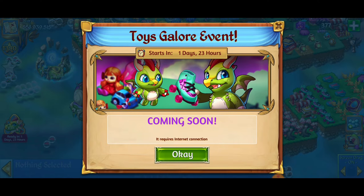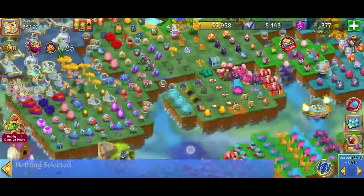We're going to get the first moves going on and, of course, the first two things you want to do in the beginning of the event is to get that first and second dragon and the twin life flower. For the Toys Galore event, we're going to have the doll dragon. Let's check it out.